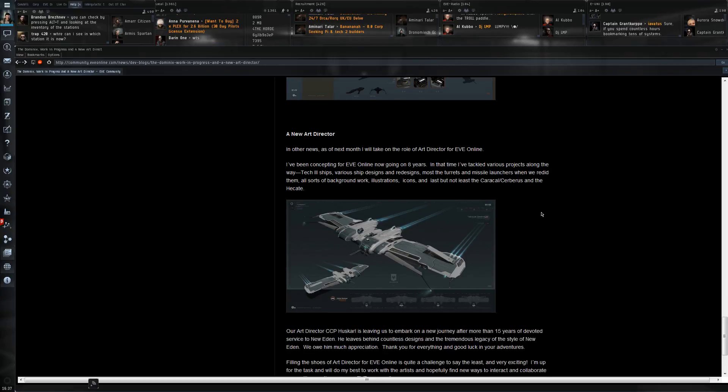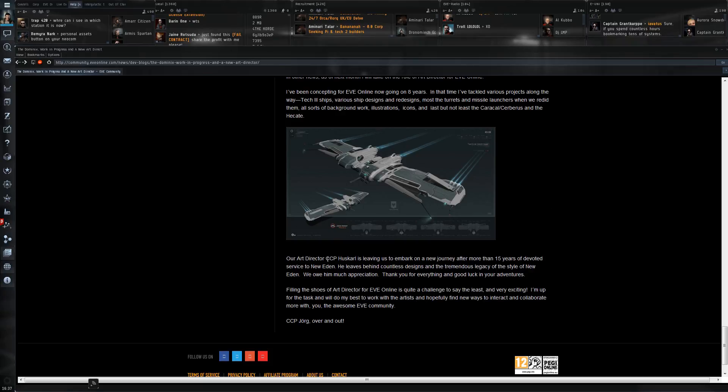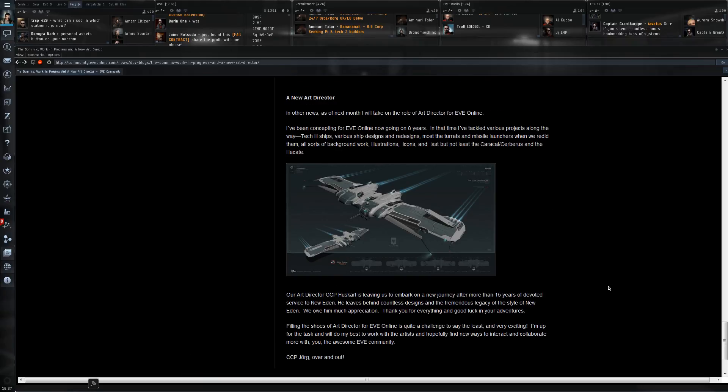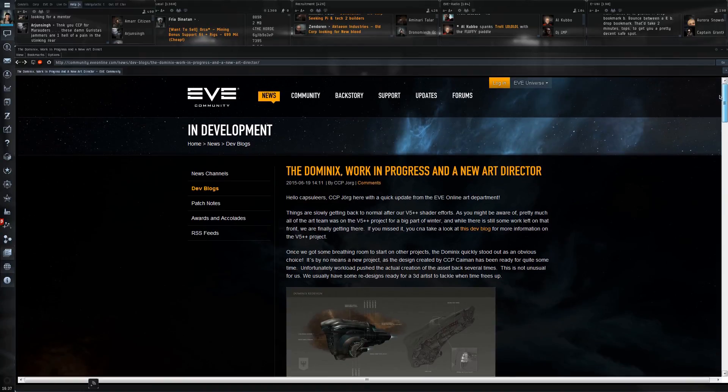It's also been announced that CCP York is going to take over from CCP Huskari as the art director in EVE Online. CCP Huskari has actually been working for 15 years on EVE Online. We don't always like to see these departures - people do tend to get emotionally attached - but if it's time for him to move on to something new, then it is. Personally I'm very happy to see CCP York, who already has eight years of experience in EVE Online, take over the torch.